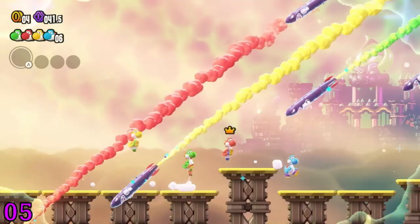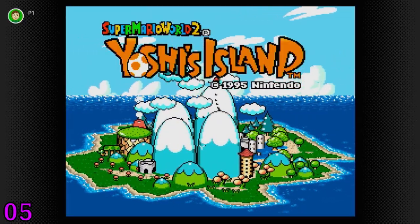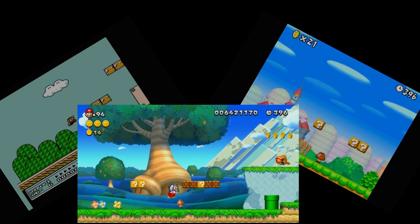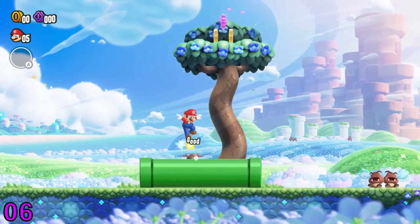This game is the second time that Yoshis are playable on their own, with the first being Super Mario World 2. The first enemy is a Goomba — and until you realize that in every single 2D Mario game, a Goomba is always the first enemy you encounter. Glad that they kept the tradition alive in this game.